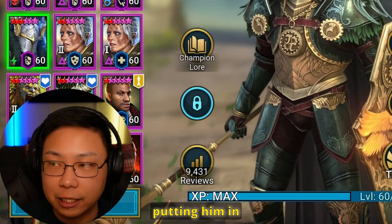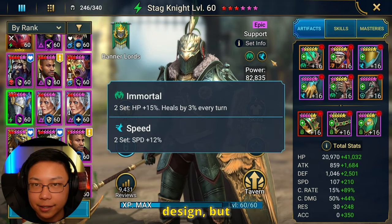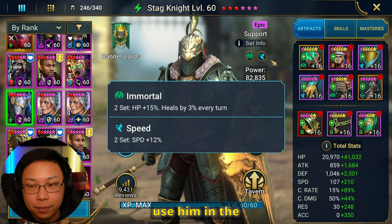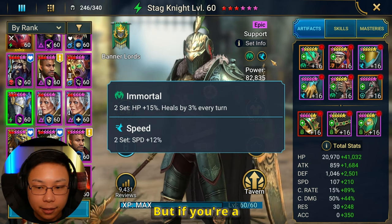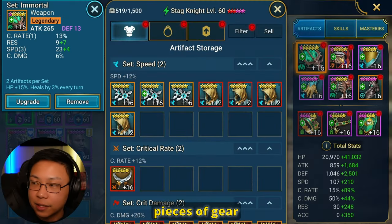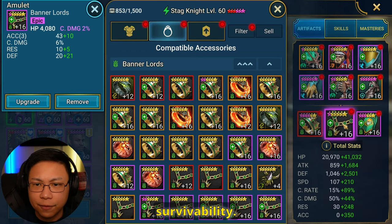When it comes to artifact sets for building Stagnite, I could see you putting him in Perception or Accuracy and Speed. The way I have him built is in Speed — not by design, just because I needed speed on him — and in Immortal because where I use him in the endgame, I need him to have a little bit more survivability. But if you're a little bit in the newer game, mainly worry about making sure he goes fast and has accuracy.